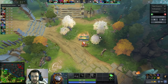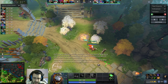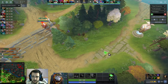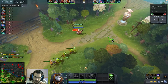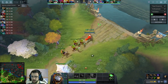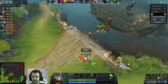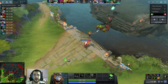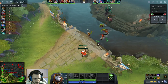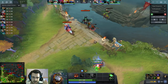First two items I go phase boots, finish the ring of Aquila, then I get another wraith band. A lot of you guys were asking on my gameplay videos — I'm still going to say it in case some people don't know — how to add many items on the quick buy. Right now I have phase boots and the ring of Aquila. You do it with Control and Shift: with Shift you add one item, but with Control and Shift you get a second or third item.